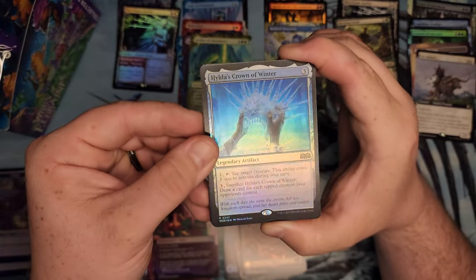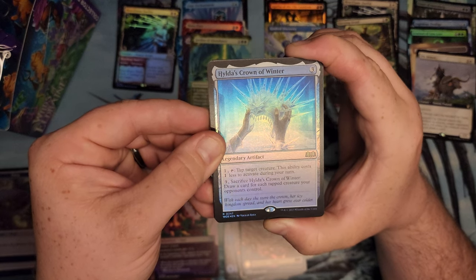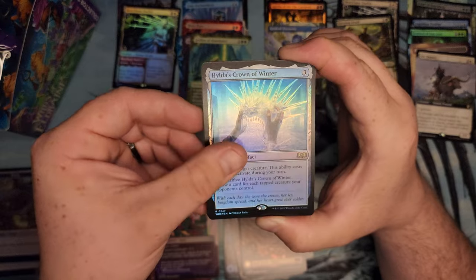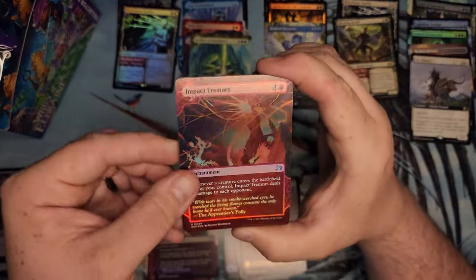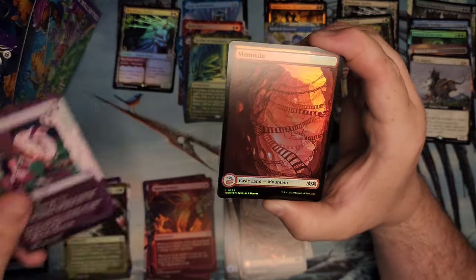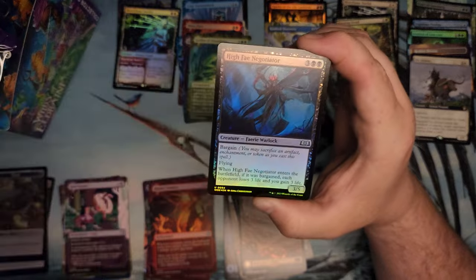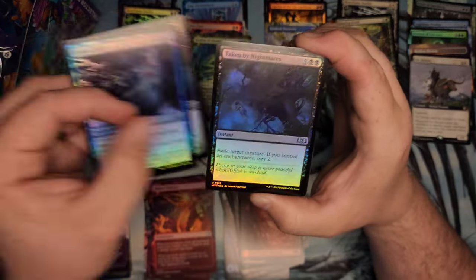Hilda's Crown of Winter — tap target creature, cost one less, sacrifice it. Impact Tremors looking good with a non-foil Stab Wound. These cards kind of smell like Good & Plenty — a little bit of black licorice smell to them. They're very reminiscent of the Crimson Vow ink. That's when I noticed it.